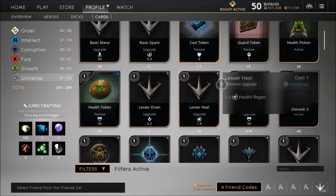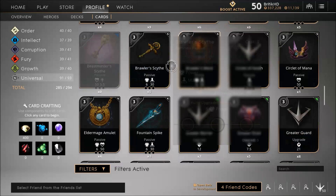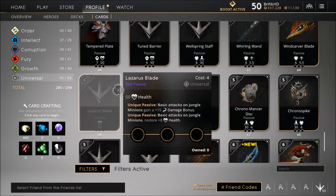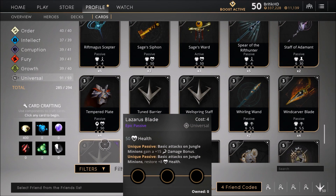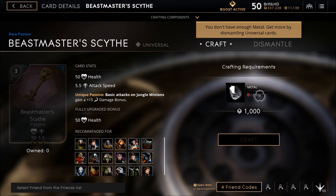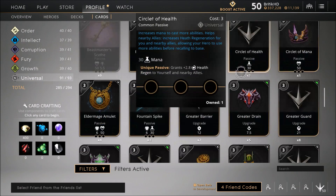I want a Beastmaster Scythe — let's get these last two universal cards. The Beastmaster Scythe would be pretty cool just to complete the collection — it used to be way better. And the Lazarus Blade, which is actually really good for the jungle: basic attacks on jungle minions gain 14 damage and restore 8 health. That's really good for jungling with heroes that might not be the best at it. So let's see how much it will take to make a Beastmaster Scythe — it will take 2,400 Metal. Dismantling one gives you 600, because it's a rare so it takes 2,400 to craft.